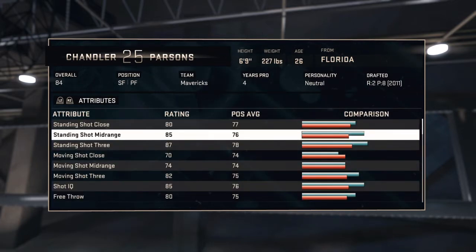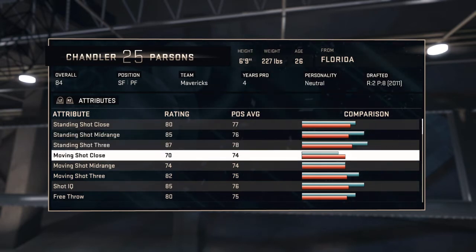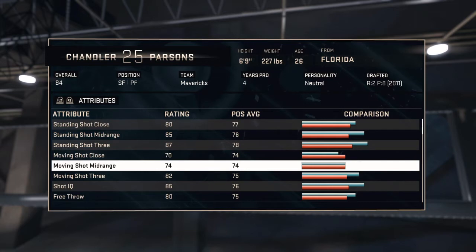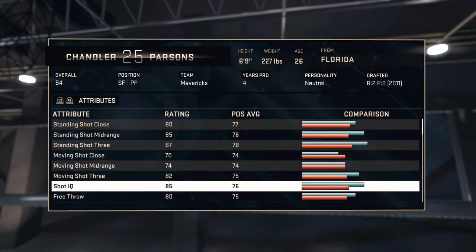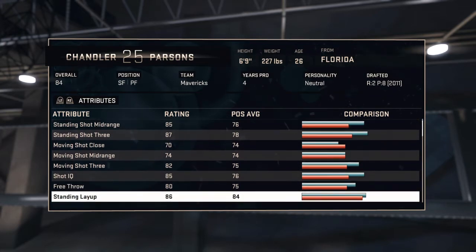Quick look at his attributes: standing shot close 80, standing shot mid-range 85, standing shot three 87. Any stat that's over 80, go ahead and take that open shot all day — even a 79 sometimes.